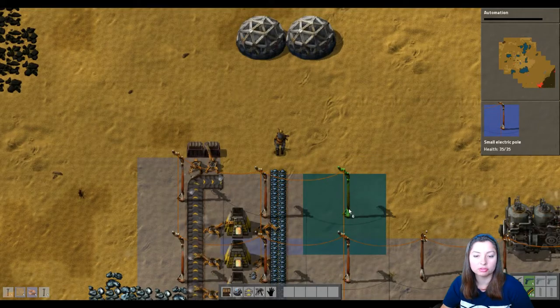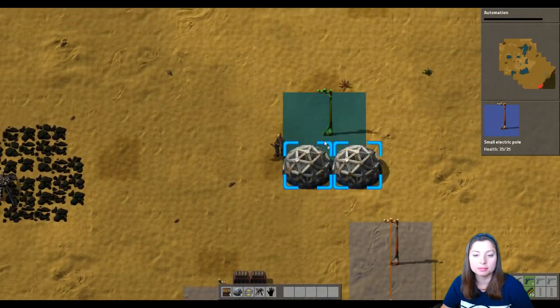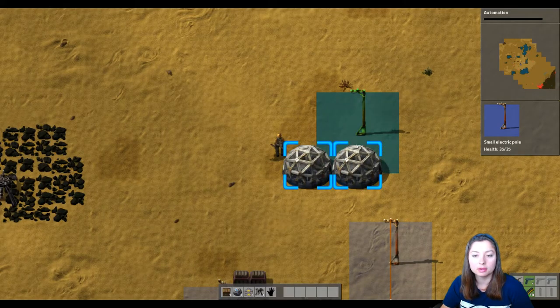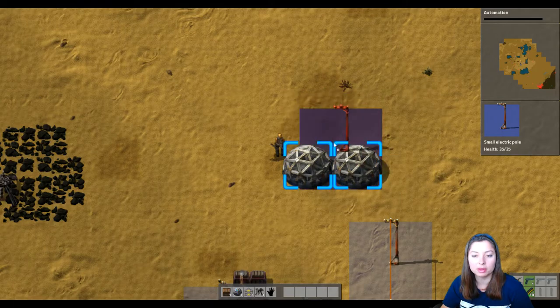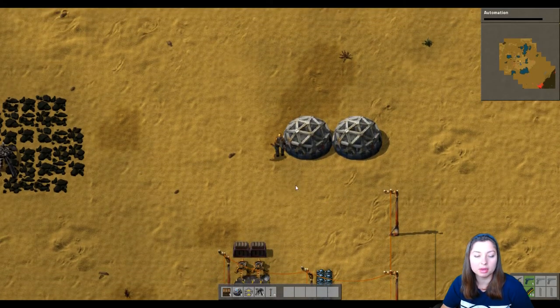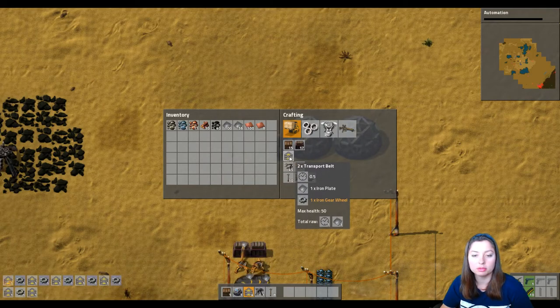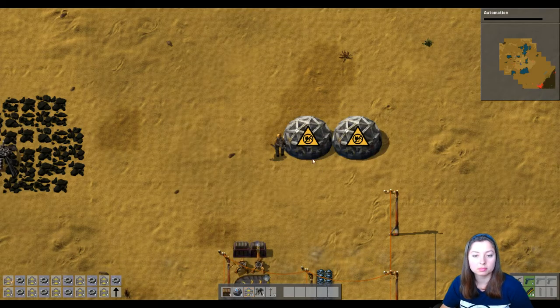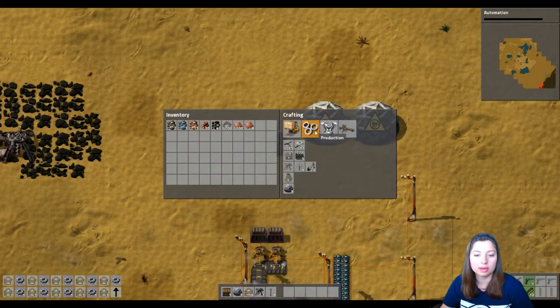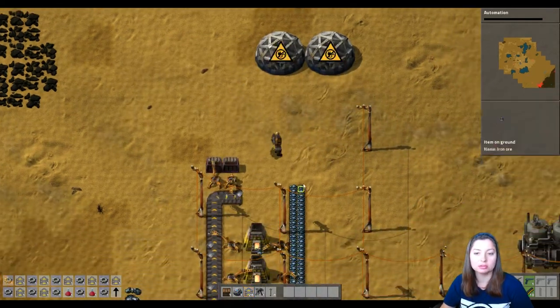Let's go ahead and bring the electrical grid up here. Sometimes figuring out the best way to place electricity is a nightmare. I want to get a bunch of these constructed. Right now I can go ahead and start making some of these potions by hand — let these grids get going.